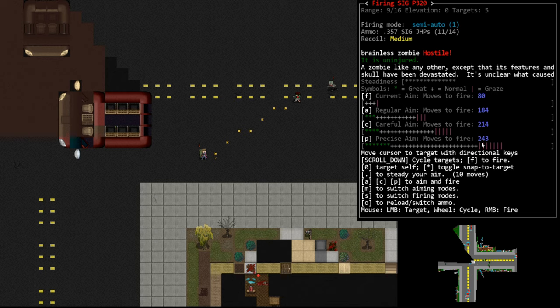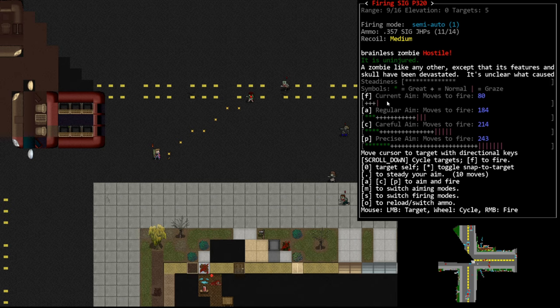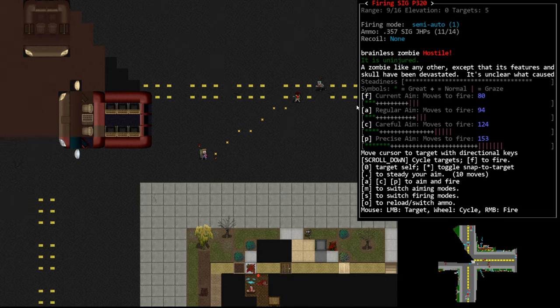What I do instead is pass time manually until I'm ready to fire. This guy is far away - we have a current aim of three pluses and a pipe, which is not very good. I'll press five on my numpad and our aim jumped up because a small amount of time passed. You can also press the period key to steady yourself for 10 moves. In about 16 presses we will be at precise aim. The reason I do it manually is so I can decide when enough is enough and when to run away.